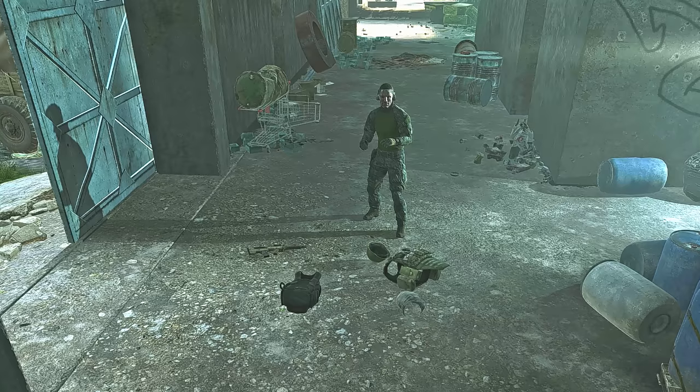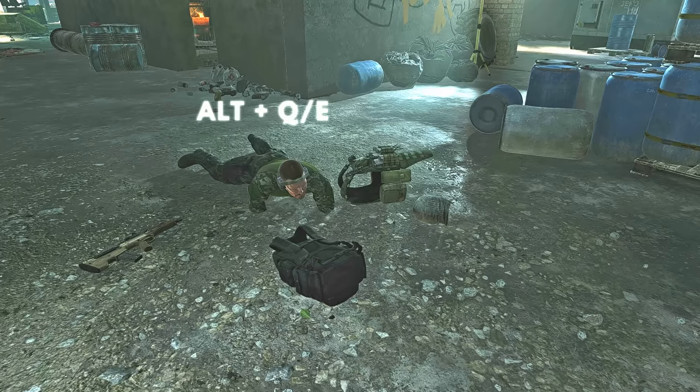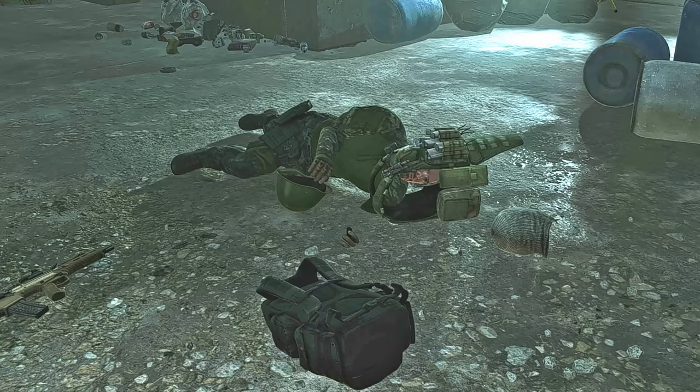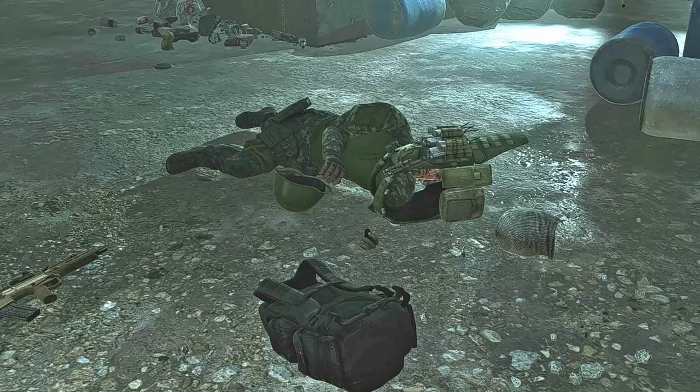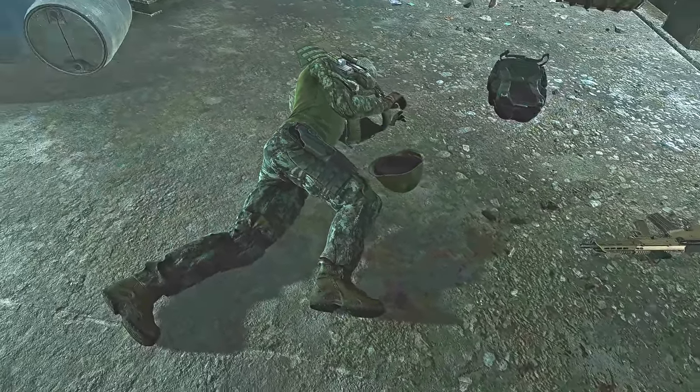It's now your job to emulate a corpse. All you have to do once you prone out is hit Alt and Q or E. This will make your character lean even further to the left or right, making it look like your character is dead. This looks incredibly realistic and no one suspected me right away.